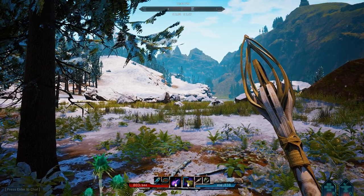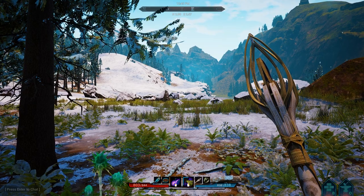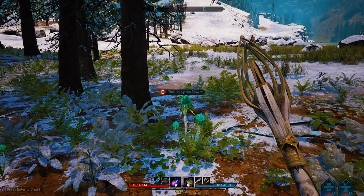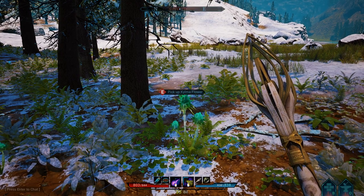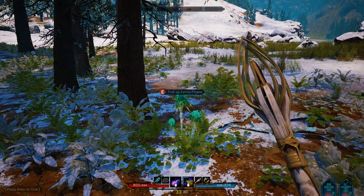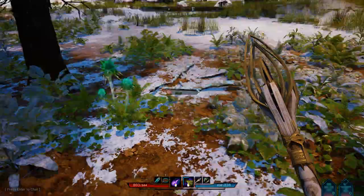We're going to do a video on farming. What I'm going to farm is kalma flowers and then frostwood. You need frostwood these days instead of rowan wood.